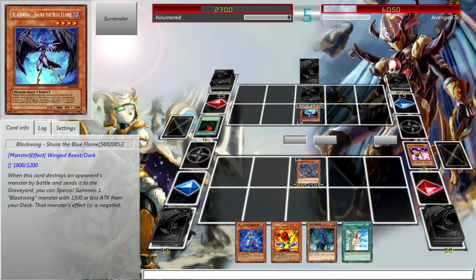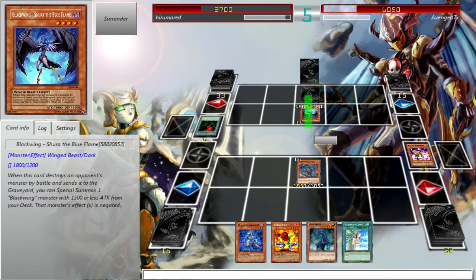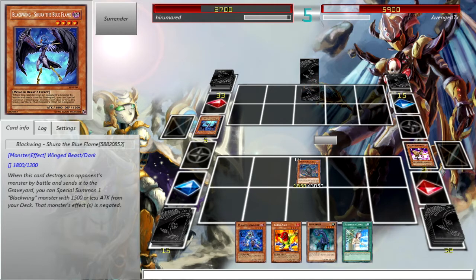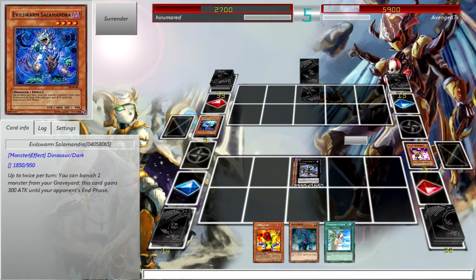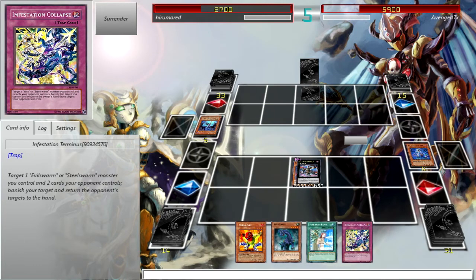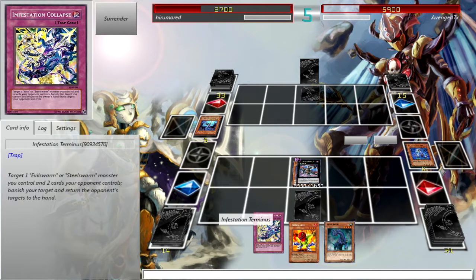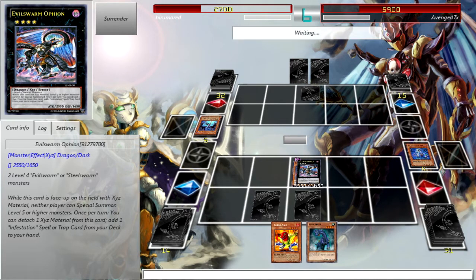Hyper Hammerhead. I need to just attack first just in case he has something dangerous right there, and then if possible go into an Ophion. I can go into Ophion with these two cards right? Pretty sure. Activate Ophion's effect — I recently got rid of Infestation, but I still have Collapse. Infestation Collapse is pretty legit. Plus now he can't synchro summon — well, he can, but only if they're less than level five.